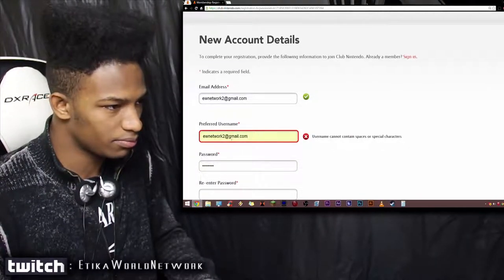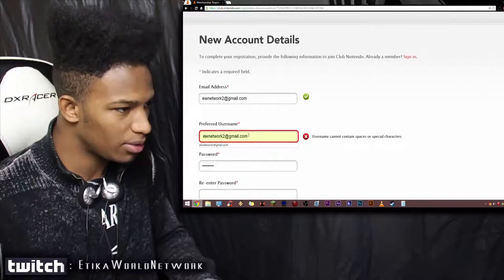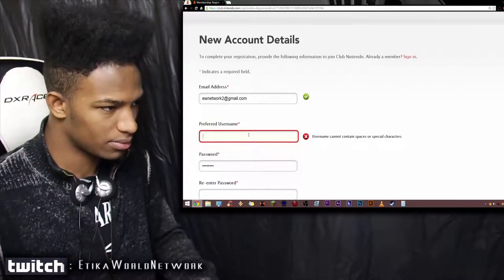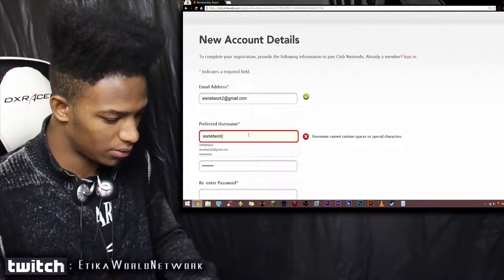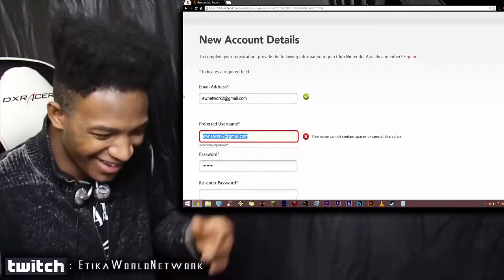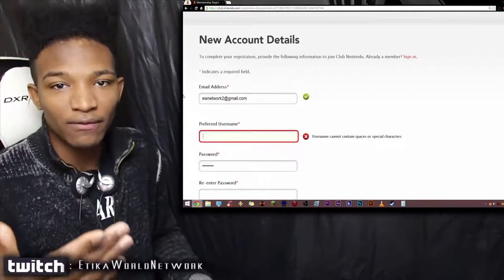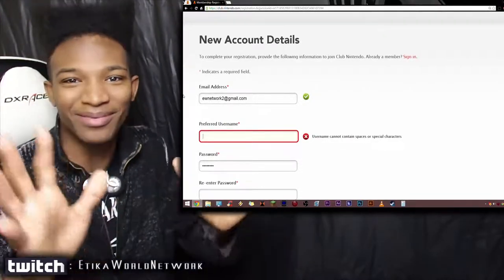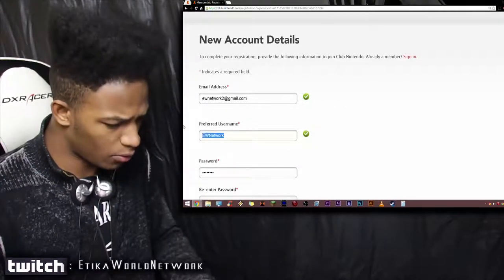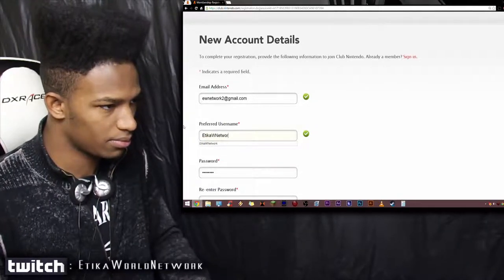Now we're going to put in my password. There we go. Okay so this is ewnetwork2 at gmail.com - still getting used to this new keyboard. Oh, this is a username - whoops. I'm a complete idiot. But I feel like this will be great for people who don't know how to go through this process and are still a little bit confused. If you need someone to walk you through it, don't worry, you're walking through it with a complete idiot. So we'll be fine together. Okay, so ewnetwork, Etika World Network.